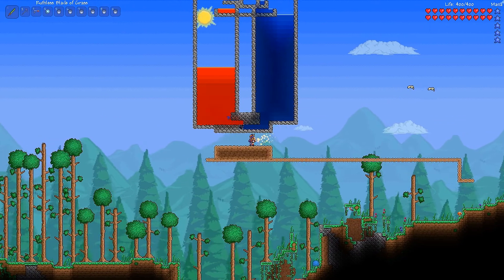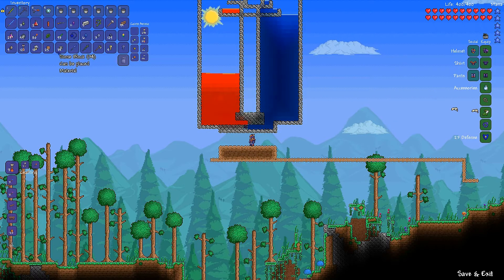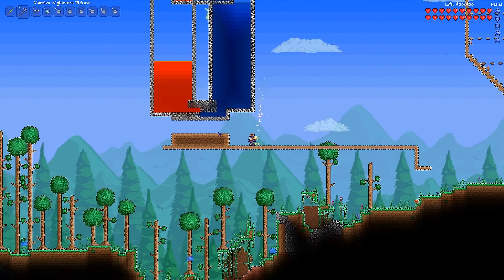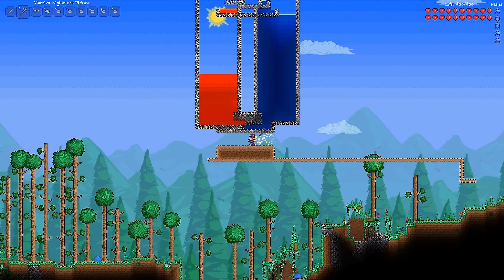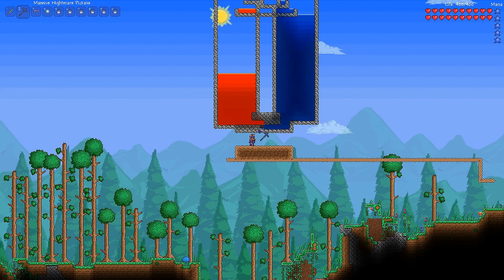This is an obsidian generator. As you can see, it generates lots of obsidian. I could just sit on there for a little bit and get plenty. I already have quite a bit — 129. So I'll just show real quick how this works. There are two vats here and one here. The water, no matter how much is in here, will only fill up to this level. And then the lava drops in onto it.